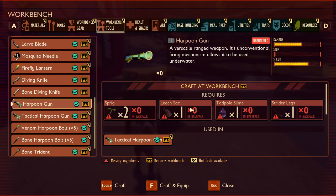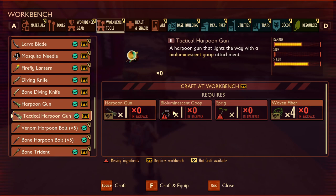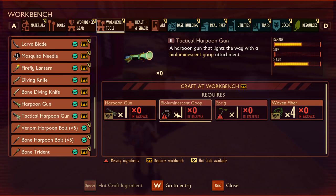Harpoon guns will be another water-themed addition — a ranged weapon that works underwater with pretty decent damage, though that may change by release. They are made with sprig, a leech sack, tadpole slime, and a strider leg. The tactical harpoon gun so far acts exactly the same as the harpoon gun but with the addition of a light attached to it. Neither gun has proper animations yet, but I'd really like to see an aim-down-sights feature to take advantage of the spotlight on the tactical version. The tactical harpoon is made with the original harpoon gun plus a sprig, some woven fibre, and bioluminescent goop dropped by fireflies.